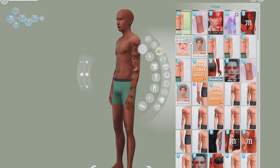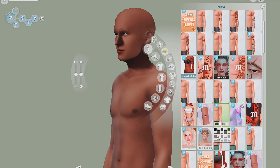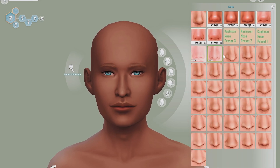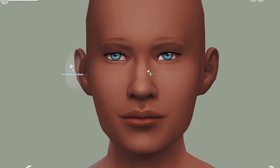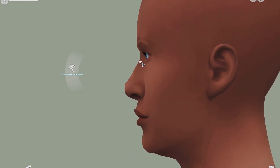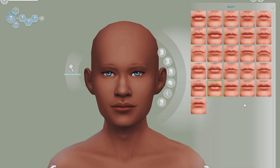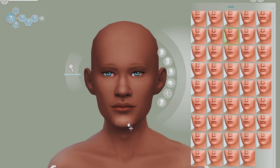Hey guys and welcome back to Forrest Games Sims 4, where today we are continuing on with our personality type series and we are making an ESTJ sim. I started this series two weeks ago where I create tiny homes based on the 16 personality types as well as recreate them as sims. The first two videos were the INFP tiny home and the INFP sim, and this week we are making the ESTJ sim and the ESTJ tiny home.